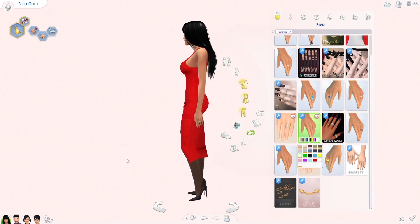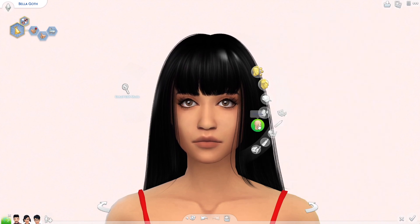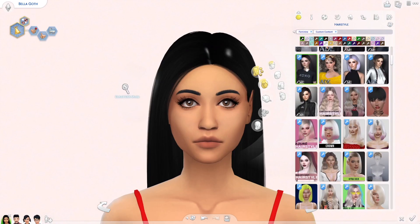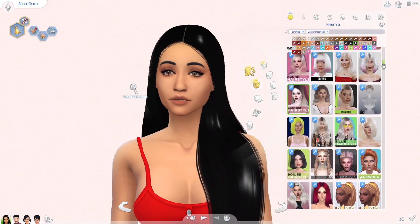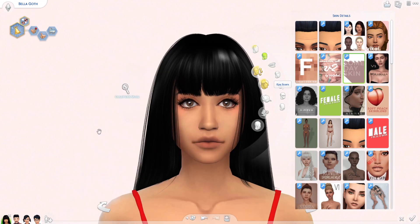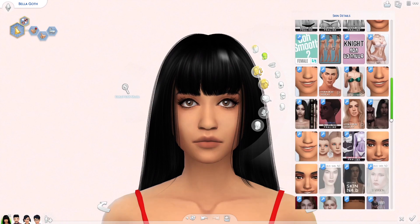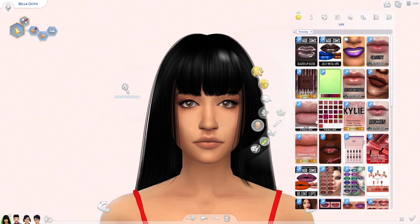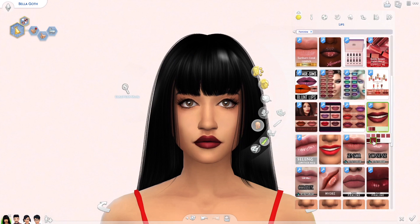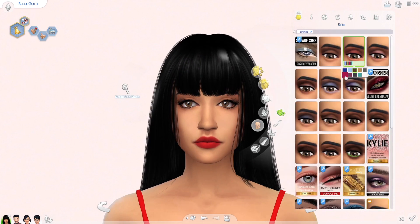With the famous Bella Goth, I didn't actually realize how beautiful she was until I changed her hair and took off the Maxis makeup. I think it's funny how much alpha CC changes a sim. This style of hair is actually one of my favorites — I used to have a wig like this before I cut my hair off, just the bangs with the long straight hair. I think it looks beautiful so I wanted to give that to Bella.